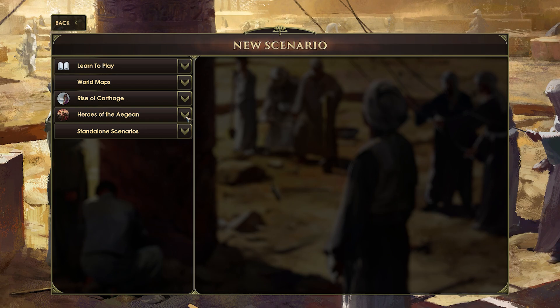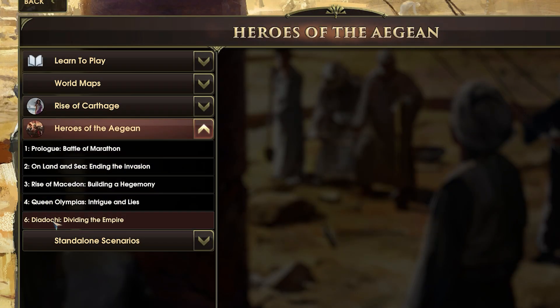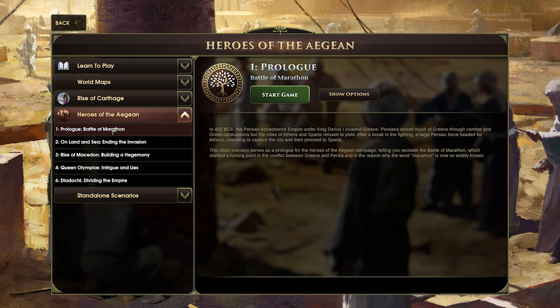Thanks to Hooded Horse for hooking me up with early access to a preview demo build of the expansion. I have access to the Heroes of the Aegean scenarios. The Heroes of the Aegean expansion contains several scenarios throughout Greek history, starting with the Battle of Marathon and working their way through until after Alexander the Great.